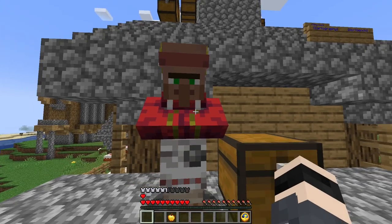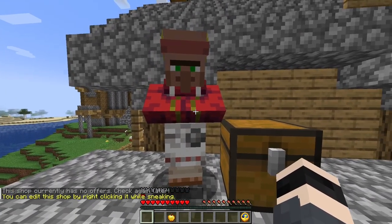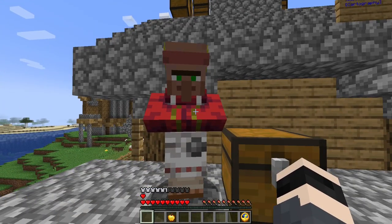So those are all the basics. You can edit the shop by clicking it while sneaking. Now, how do you set up items to sell?